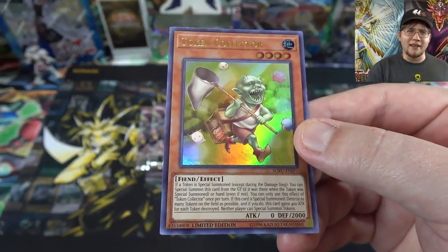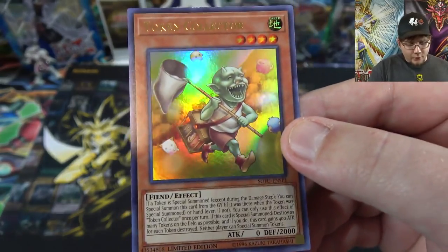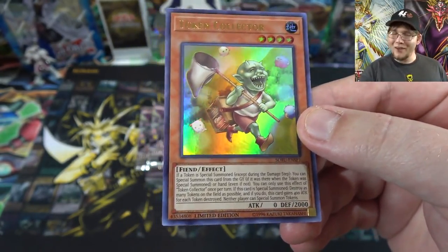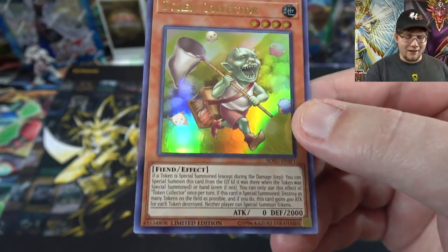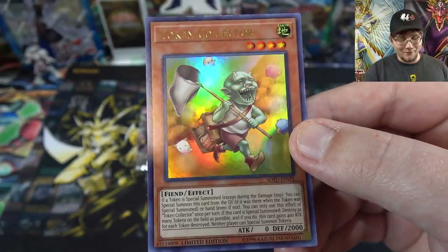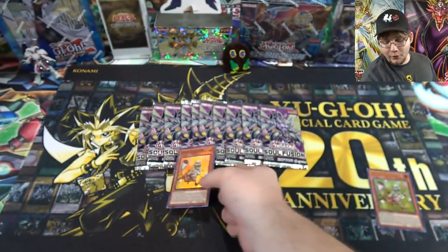I don't remember the rarity but I think it's like common or rare. Either way we have Token Collector, which is kind of a funny choice. It's a card to help you get rid of tokens — kind of a counter for that. I just like its face, that goblin looks so happy.